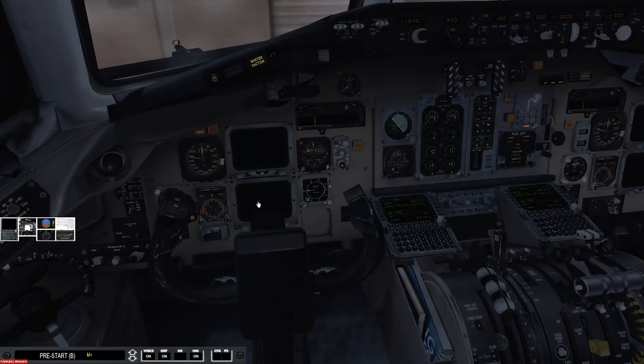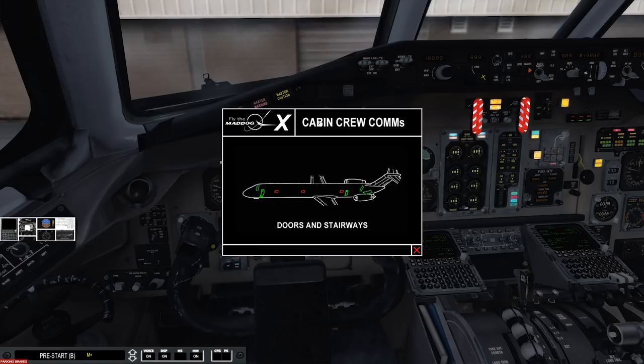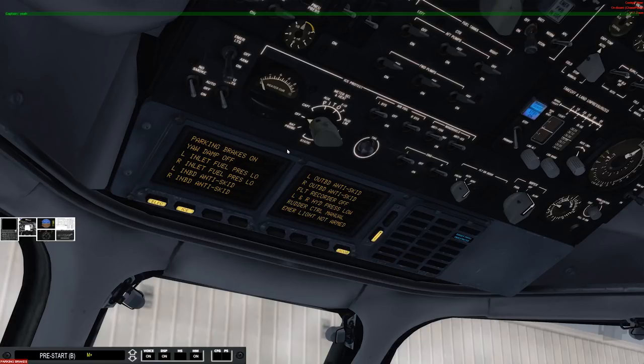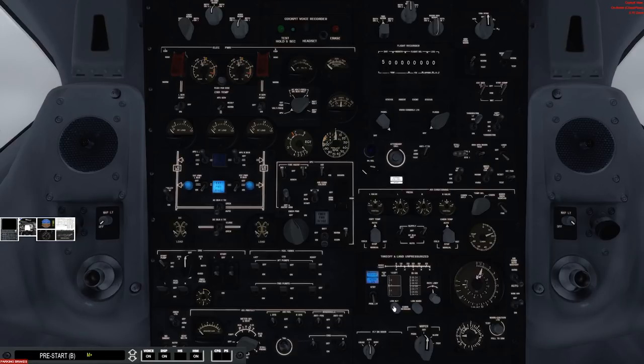Meanwhile we'll cage the standby attitude indicator — pull it, hold, and release. Then we do the emergency light test via the PA to let the flight attendants know: announce test, switch the emergency lights on — lights come on — then switch them off. We set the arrival elevation for Memphis at 500 feet on the cabin altitude selector. The first officer continues doing his pre-start checks in the background.